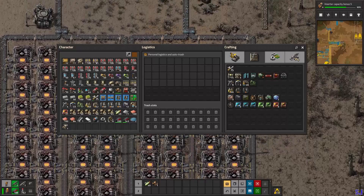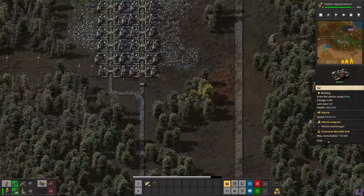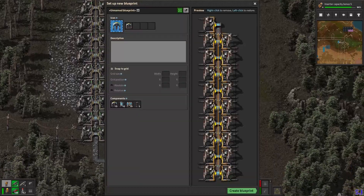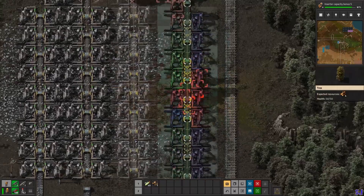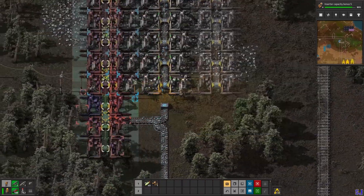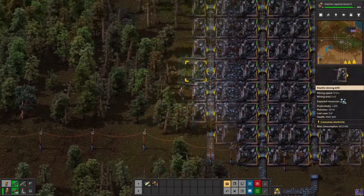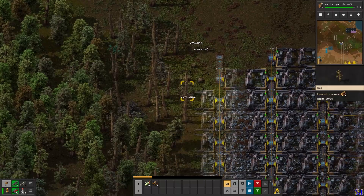I need more miners to improve my smelting site. I'm going to duplicate this one twice. Also you can make your robots help you - put a robot port at the end and make everything required available in a passive chest, then your construction robots will go build the mining site for you.